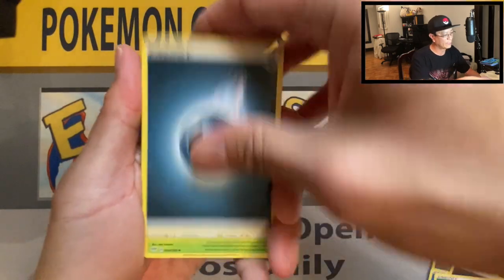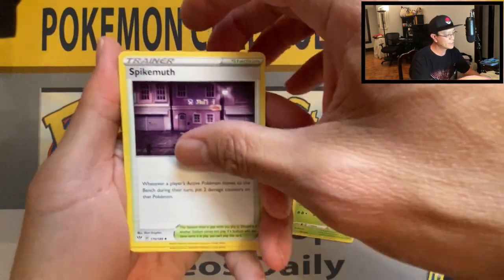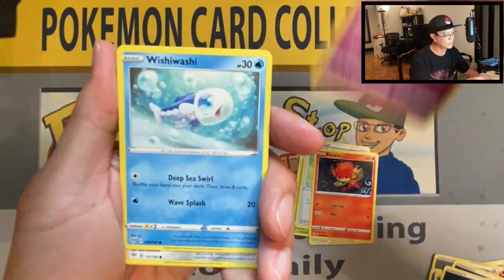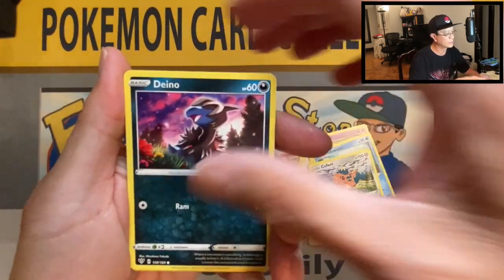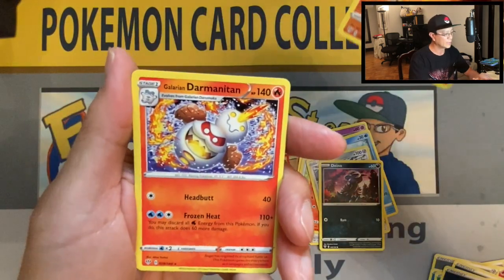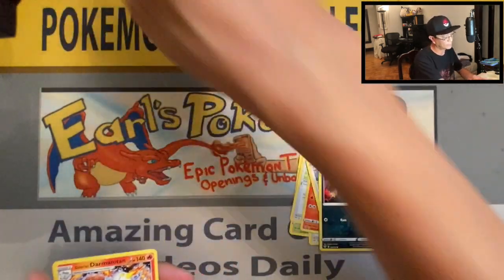Darkness energy, Parasect, Spikemuth, Cape of Toughness, Pansear, Morlull, Wishiwashi, Poufant, Ditto, Tyranitar reverse holo, and a Galarian Darmanitan non-holo rare.